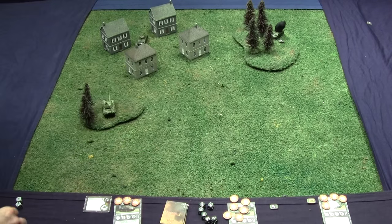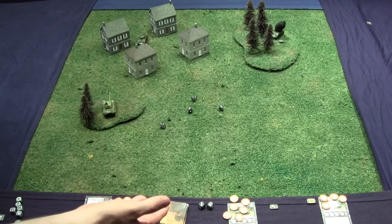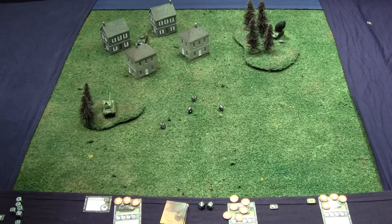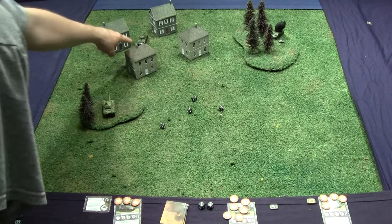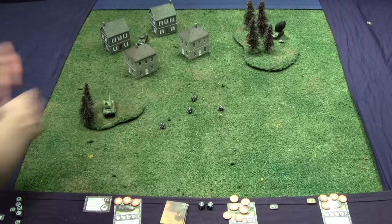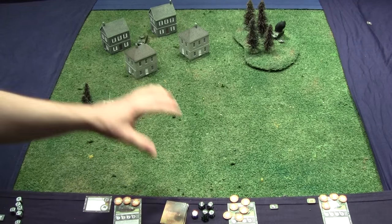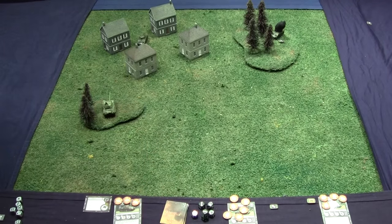The Sherman shoots back and misses. Because it moved, it can't re-roll. Gung-Ho only reduces defense dice for the target — it doesn't help the Sherman's own attack roll. Total miss. We go to maintenance — nobody has critical cards, so we move on.